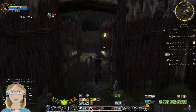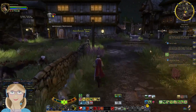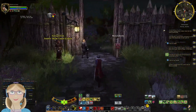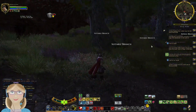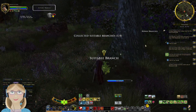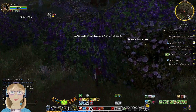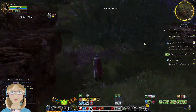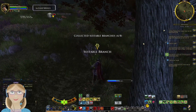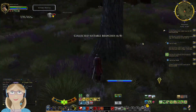I can't go out that way, because of course I can't. We found suitable branches! That's not a suitable branch — I mean, it's a Rowan branch, but it's not what we're looking for right now. Sometimes it is kind of nice to just do the little side quests and not have to worry about aggroing everything in the process.